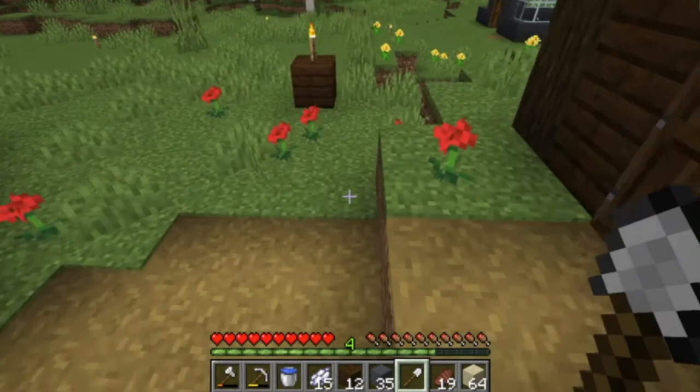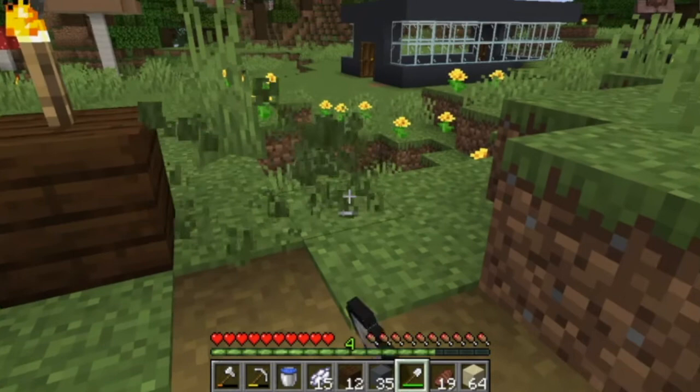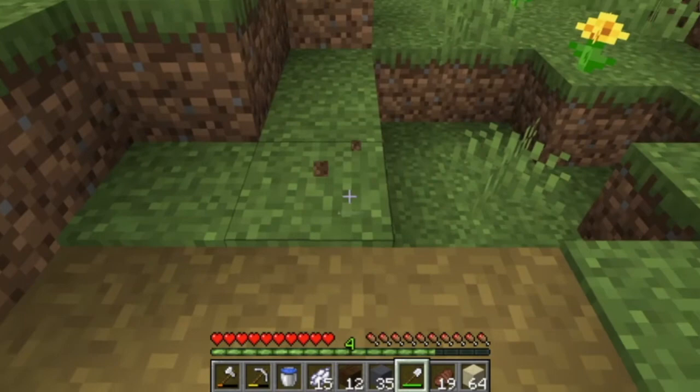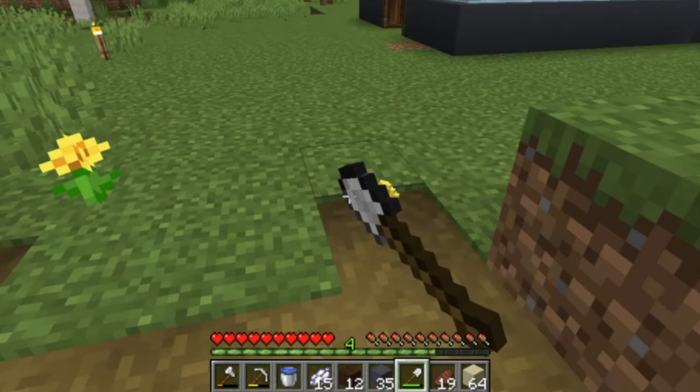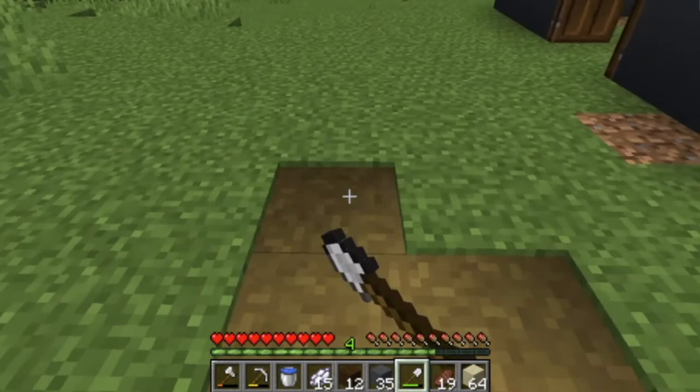Now that we have all the ingredients, we need to make more white concrete. We'll do that and then right after we finish up this part of Jerry's workplace, we will end the video, and next video we will do the interior. Jerry's workplace will be finished - he will have a place to go work for a living. Isn't that amazing? Oh, it's really cool.